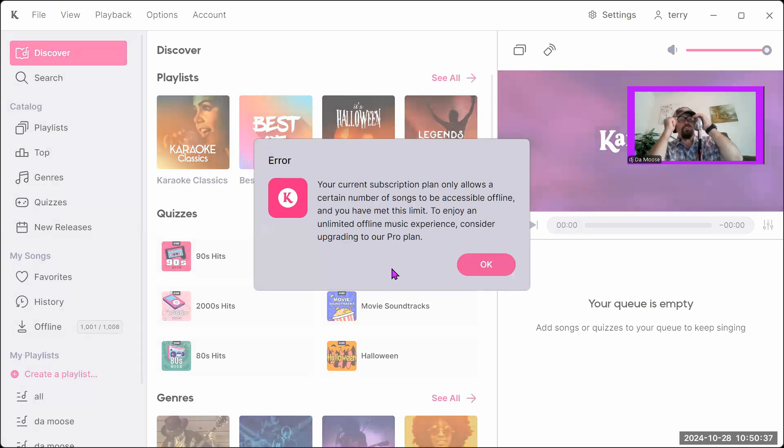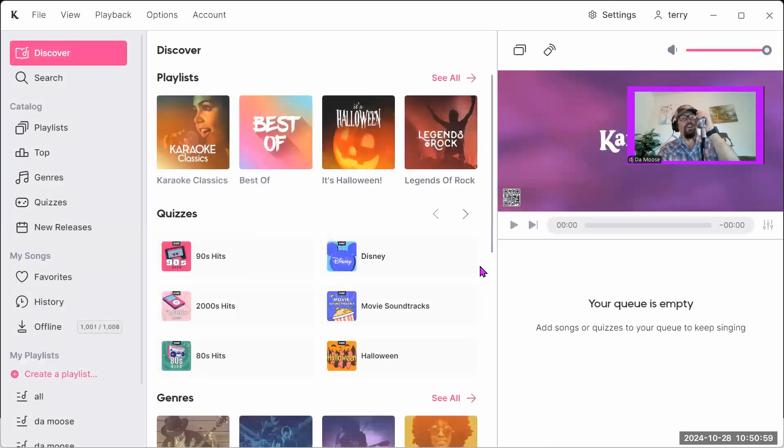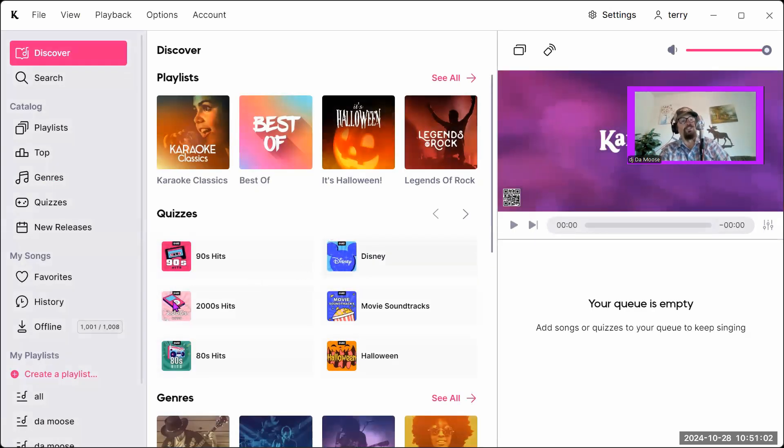Now listen to what it says. It says your current subscription plan only allows you a certain number of songs to be accessible offline, and you have met the limit to enjoy a limited offline music experience. Consider upgrading to the pro plan.